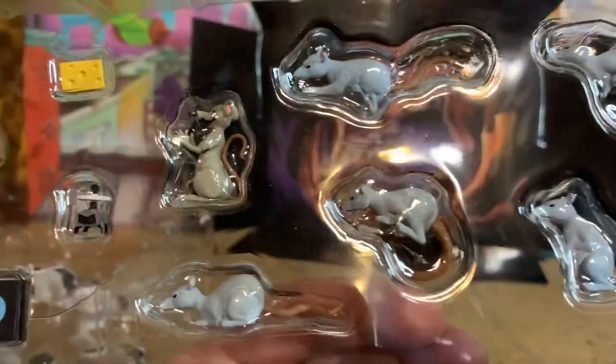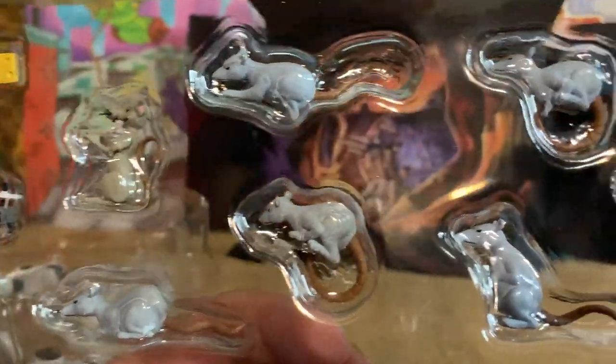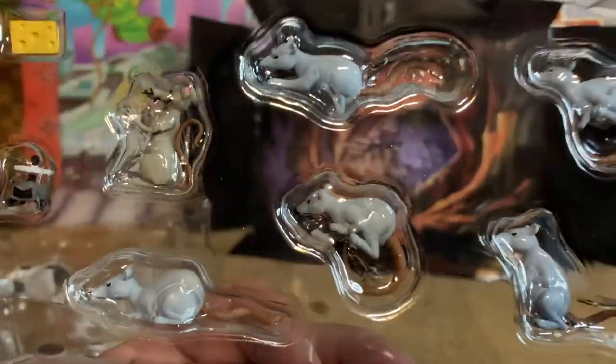The rest of these look more like the Rat King's rats, and some of them I believe are the exact same ones that came with the Rat King figure. There are five of them, except I think the Rat King's were darker gray — these are lighter gray. Let's get these open and compare them.